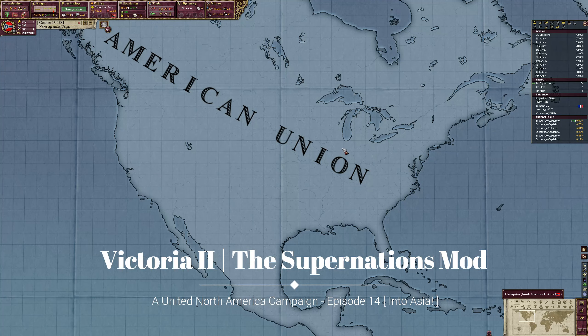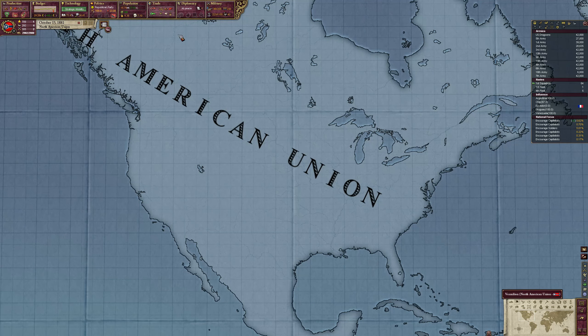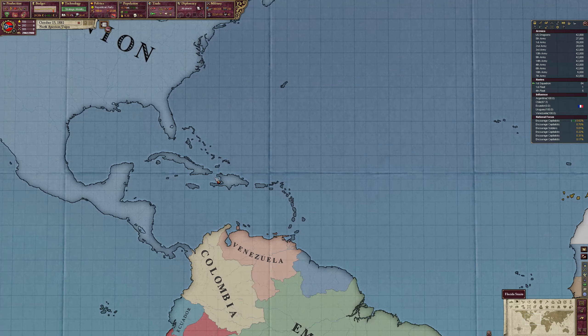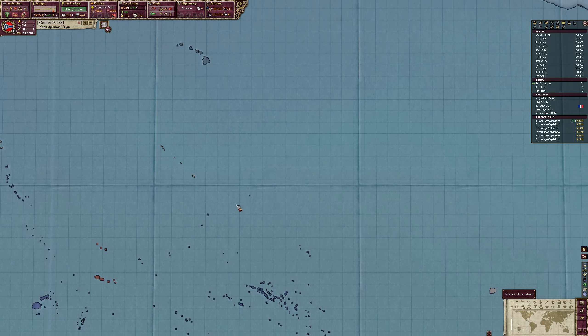Hello everybody and welcome back to Victoria, the Super Nations mod, as a North American Union. We just finished the Great American War against the European powers and we won. We have pretty much all of the Caribbean — actually all of it — and the European powers are no longer in South America, except for Spanish Peru. I probably should have taken them out but that's fine for now.